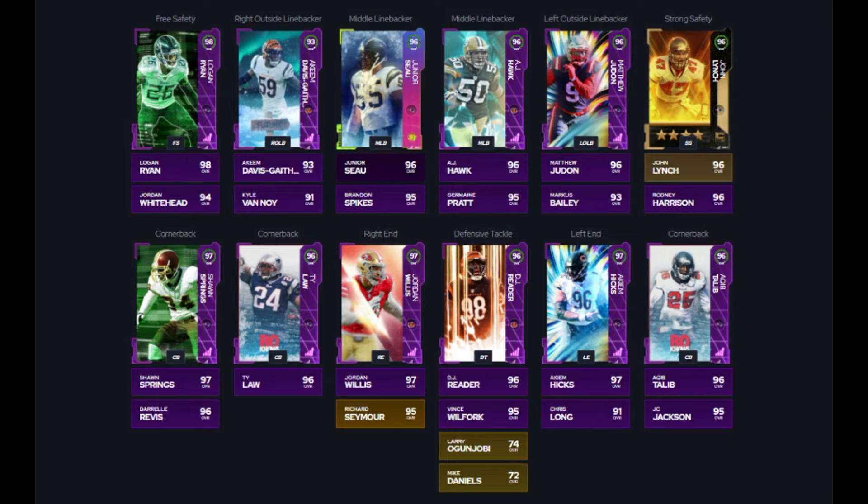For linebackers we have Akeem Davis-Gaither at right outside linebacker, Junior Seau at middle linebacker, and AJ Hawk as middle linebacker two, with Matthew Judon as starting left outside linebacker. For the defensive line we have Jordan Willis as right end, DJ Reader and Vince Wilfork as defensive tackles, and Akeem Hicks as starting left end. For the required cards: Jordan Whitehead the backup free safety, Marcus Bailey the backup left outside linebacker is the stocking stuffer card for the Bengals, Rodney Harrison backup strong safety is team diamonds two for the Patriots, DJ Reader is the Gridiron Forge card for the Bengals, and JC Jackson at cornerback five is the Gridiron Forge one card and stocking stuffer master, getting times two chemistry for the Patriots.